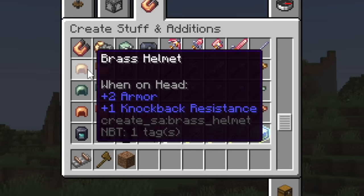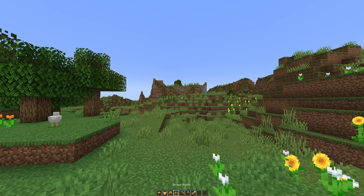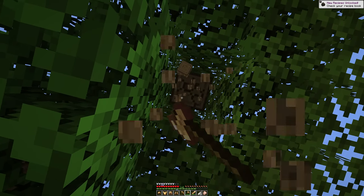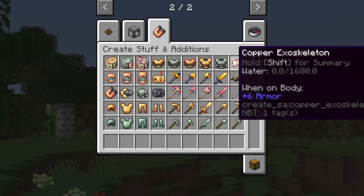There are tools for the armors as well. I feel like it would suck, but look at this sword — it looks insane. Brass is pretty easy to get; I feel like this is very overpowered. Anyway, we're not here to look at the armor, we're here to look at these other things.